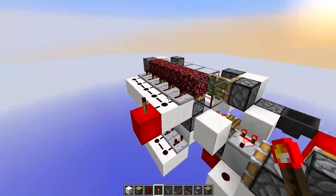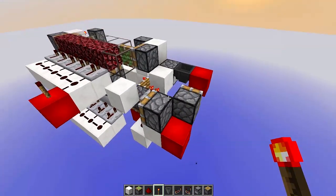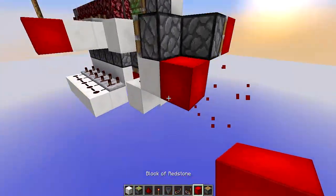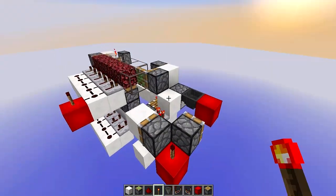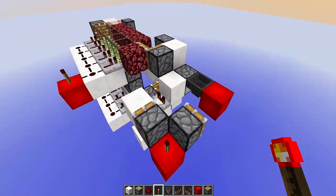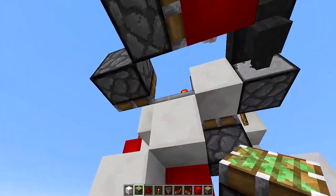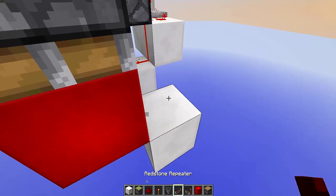If I pull those blocks down we can simulate this — I forgot to remove this block, so let's reset it manually. Remove this block, run a small simulation: one, two, three, four, five — and then it stops. If we send a one-tick pulse here, the items return to the dropper and the system is completely reset.